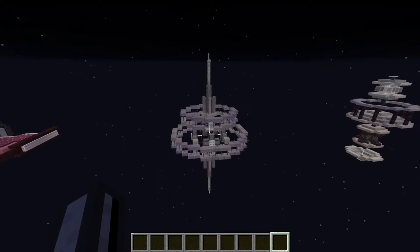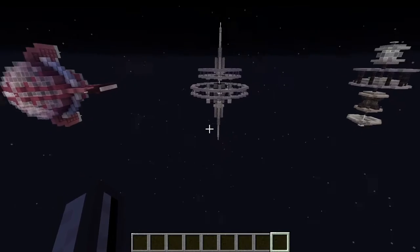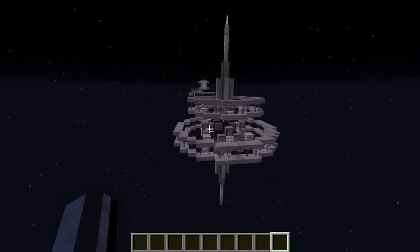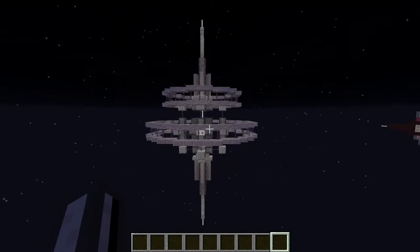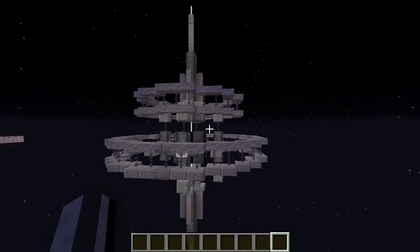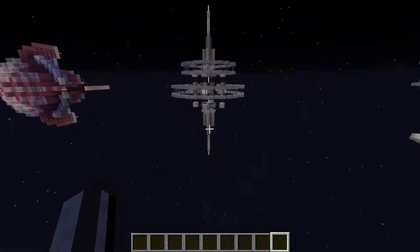Continuing along with the theme of abstract spaceships, there's this. What the heck is this? It's not really a spaceship — I was kind of stretching the definition there a little bit. It's more of like a space station or perhaps an alien probe, so I suppose you could call it a spaceship. I mean, if it can move under its own power, which we don't know.